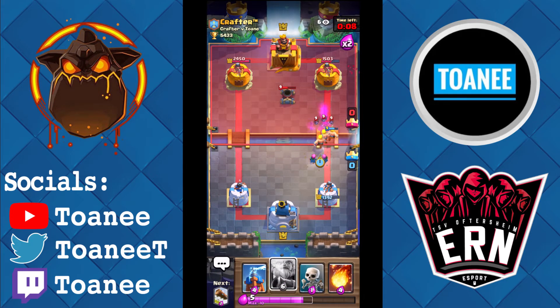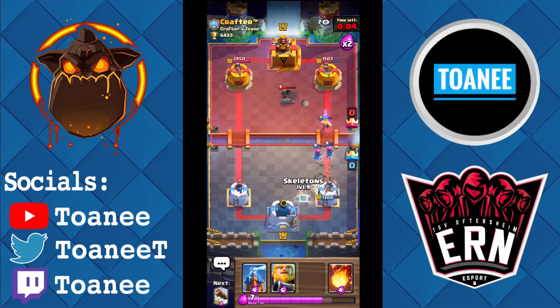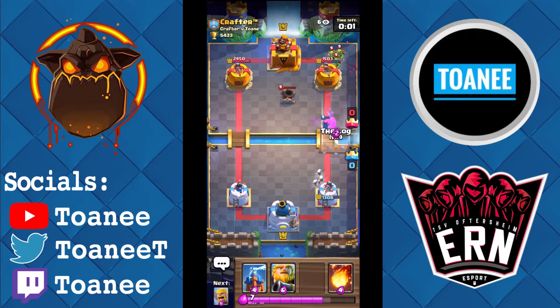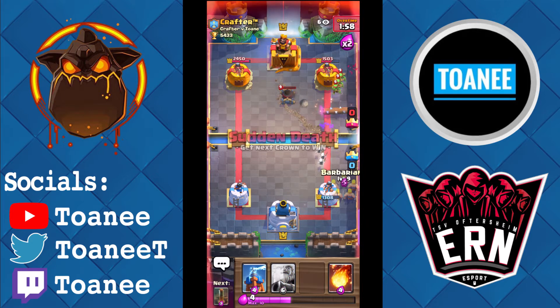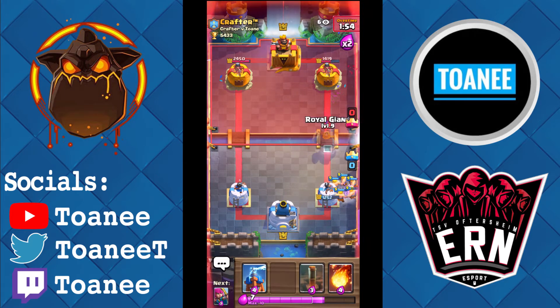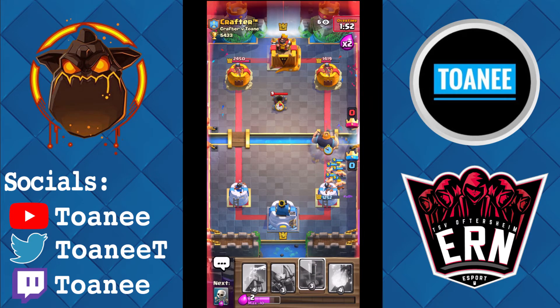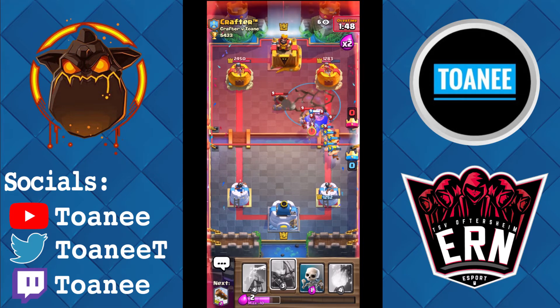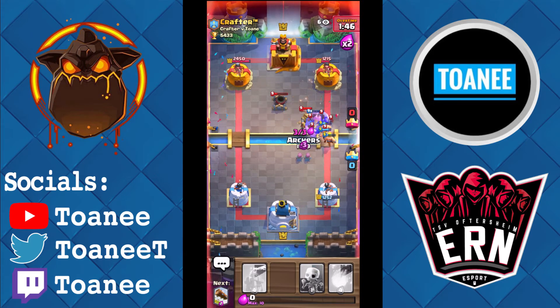That Prince will get cleaned up pretty easily. We are currently actually losing, guys — just a little not-good factoid. He goes for a Zap, we got the Barbs. I'll Mortar on defense and then Earthquake. So we're going to Earthquake here. He's got Bats. He's playing really well — I forgot how good Crafter is, man. I even got the Snipe right. If I lose this and I got the Snipe right, then we're dead. That's not a good sign. We're going to Barbs — we'll catch the Miner.